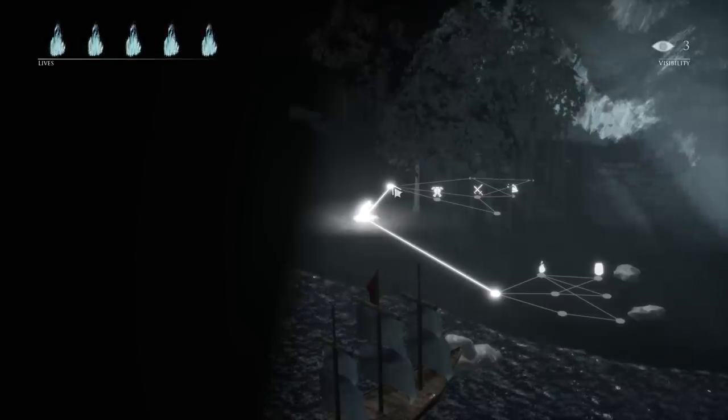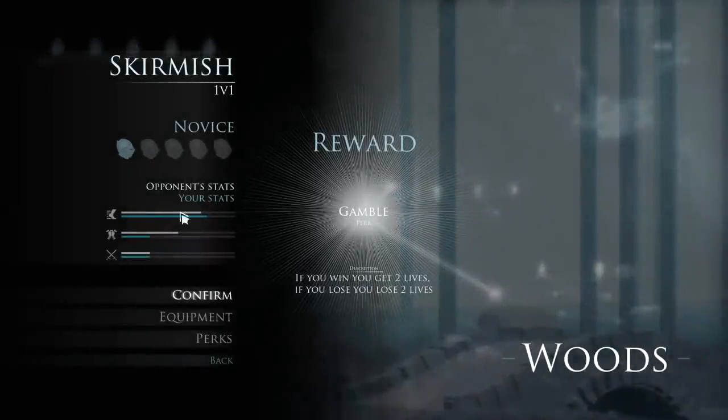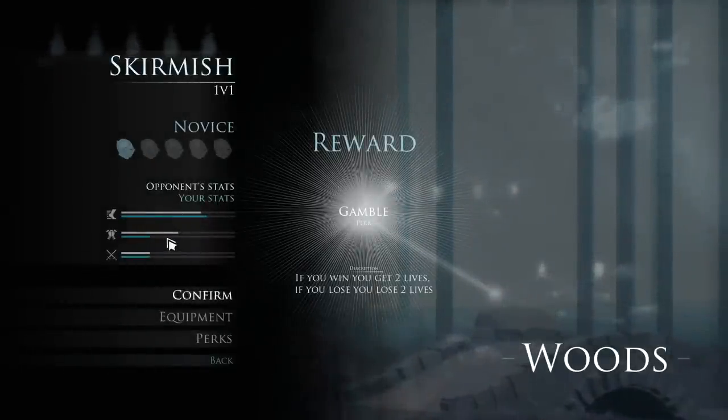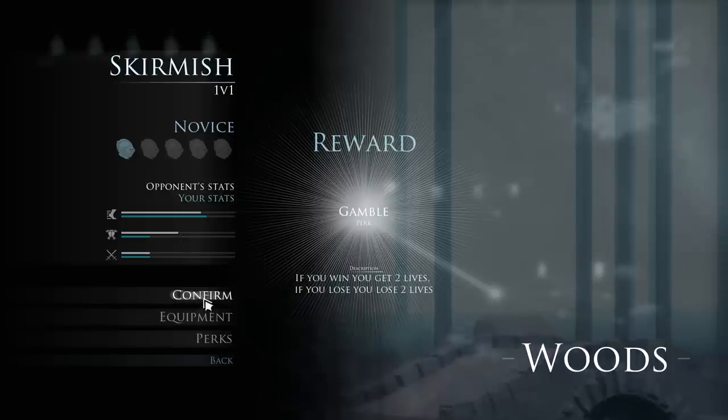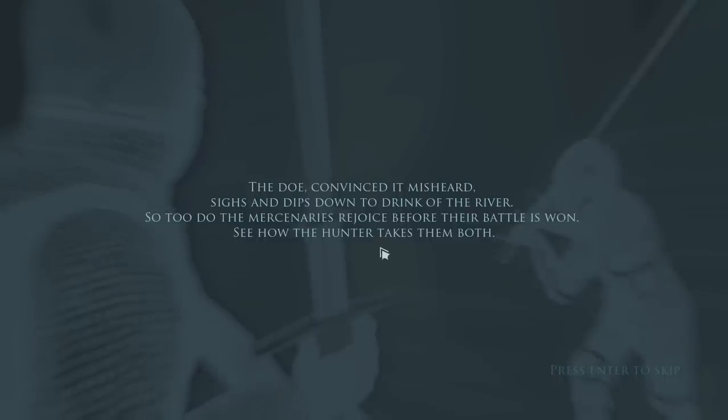I like that, I dig it. I'm going to go up here — let's go that way. Our opponent's stats: he's fast, doesn't have a whole lot of armor. I'm faster than he is and I hit the same amount of hardness. Let's go — I'll duel this guy right now. The doe, convinced it misheard, sighs and dips down to the drink of the river. So too do the mercenaries rejoice before the battle is won — see how the hunter takes them both.